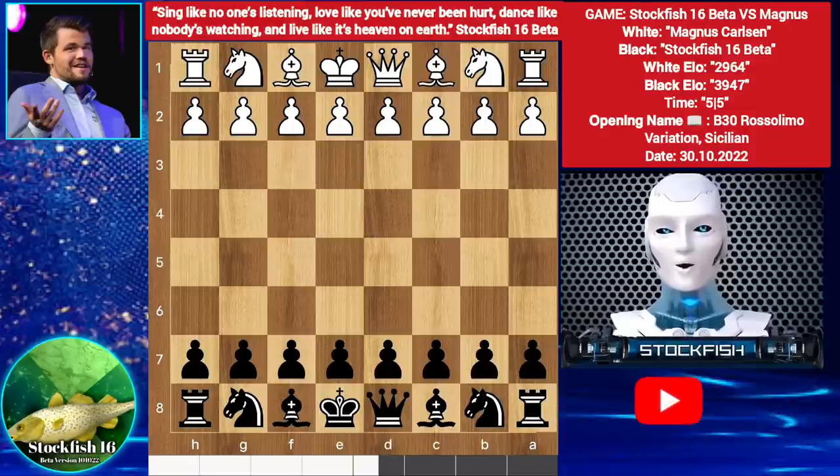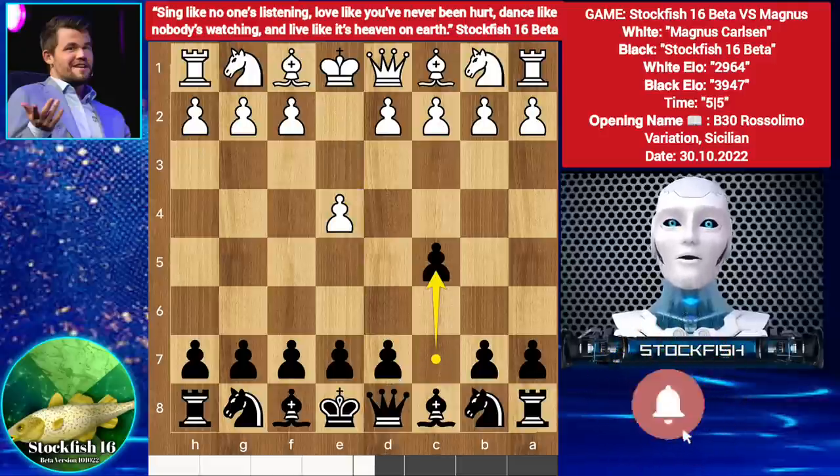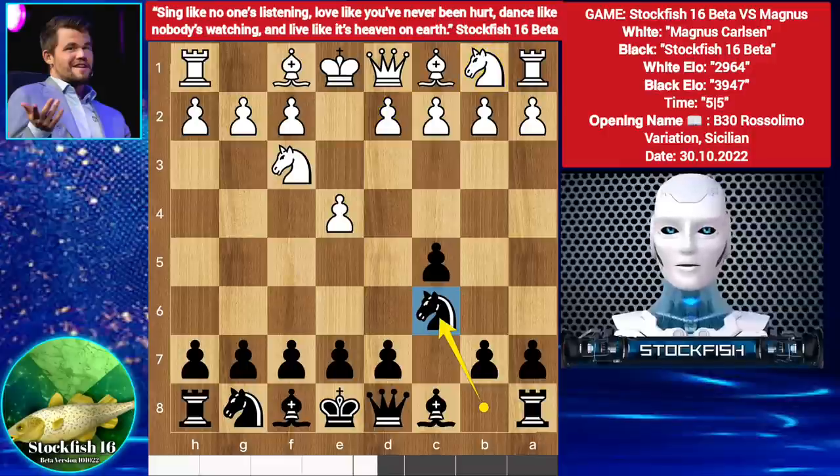Let's go. Carlsen starts with E4, we have C5, Knight F3. You can play D6, E6, Knight C6, and also G6. Stockfish played Knight C6. You can play D4 or Knight C3, but Magnus played Bishop B5 — excellent move, not bad.